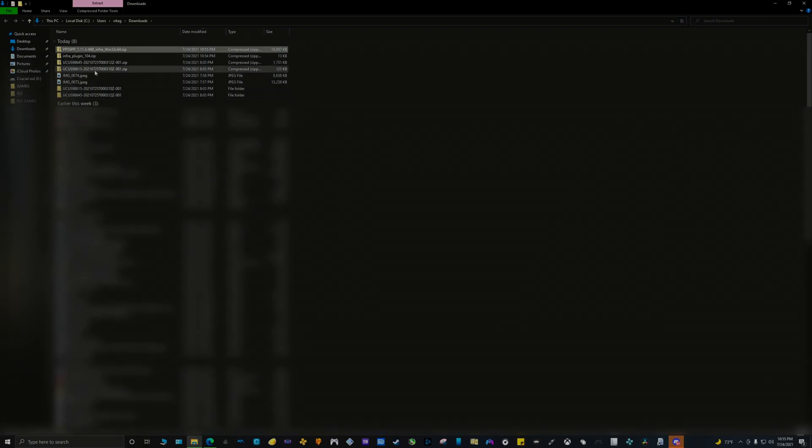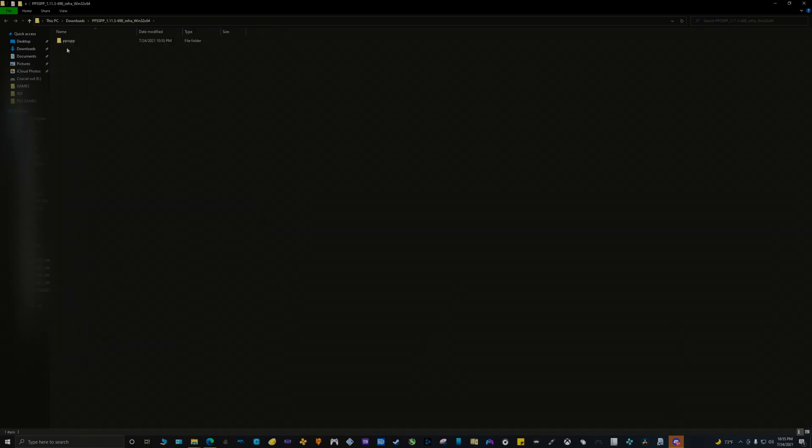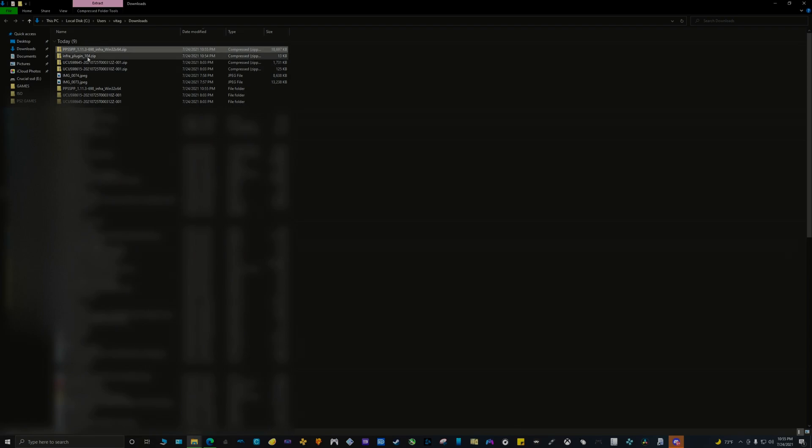Open the PPSSPP folder you extracted and then launch the PPSSPP windows.exe file. This step is necessary to generate the memory stick folder for our next step.